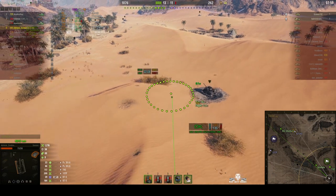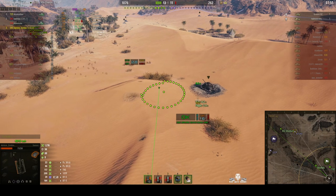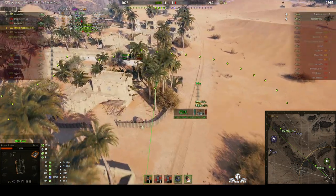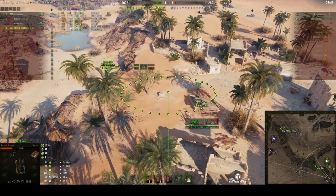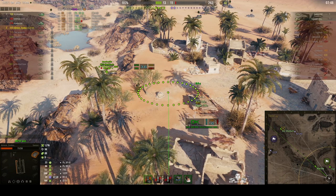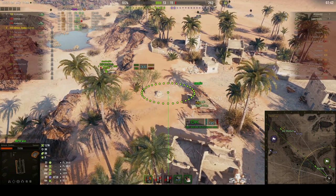Our Matilda is all the way back at this end and hasn't moved much for the entire battle, so he can't really take part. The poor M2 medium at the other end is all on his own — he did have the support of Armada but now the Matilda is moving up the riverbed... or has he changed position? No, he's staying stationary again.